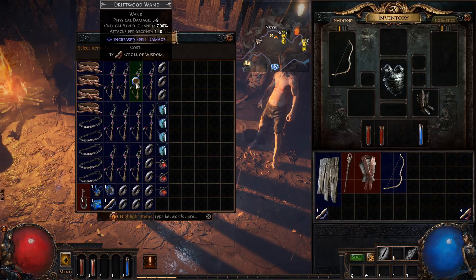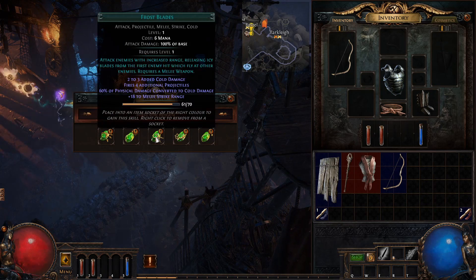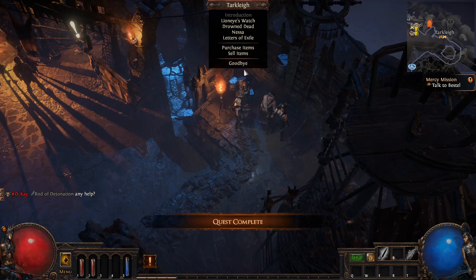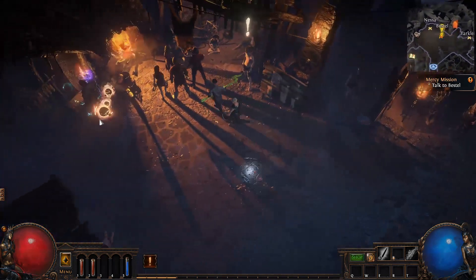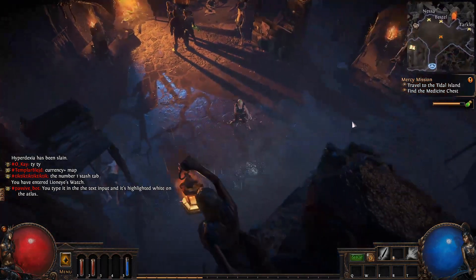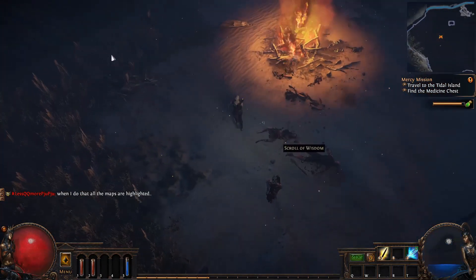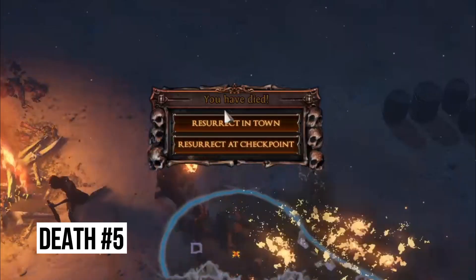Oh hello, Nessa! Physical damage fires four additional arrows — let's go with the AOE damage, looks pretty cool. Thank you! We got some quests. Let's socket this new gem and try out the multiple arrows.